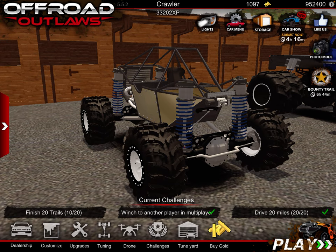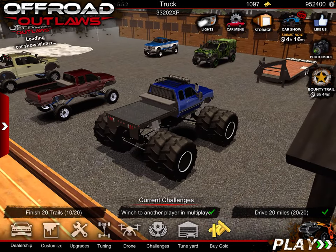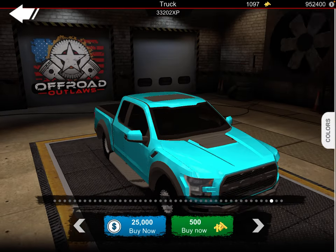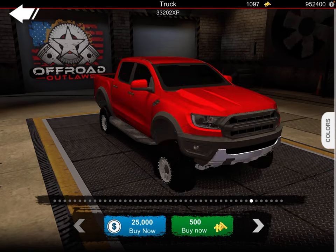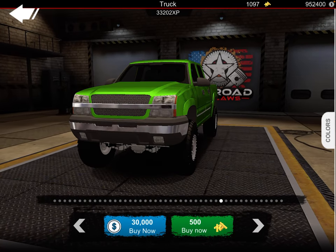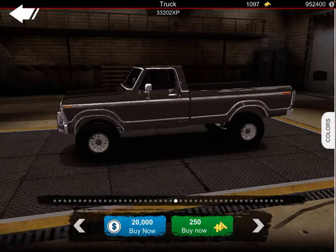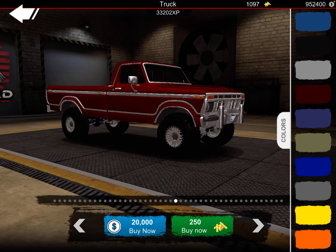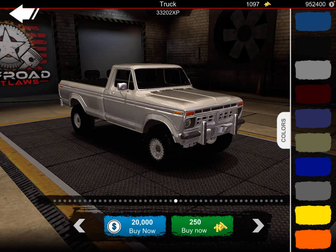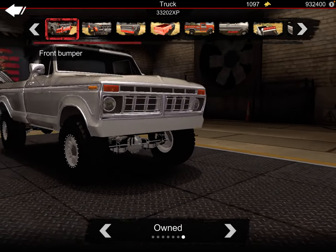We're also gonna do a build in this video. It's kind of realistic — let's go into trucks. I haven't done this truck in a while, let's do this truck. The color — I don't have enough red trucks, let's do silver. Actually, thinking about blue. This is gonna be sort of a realistic off-road build like an older style truck.